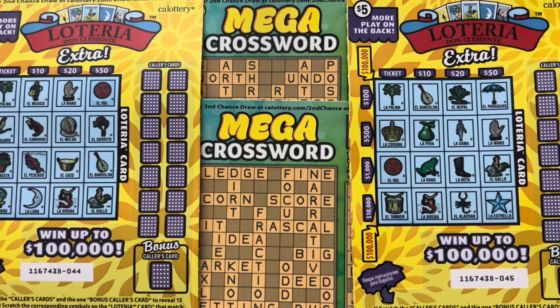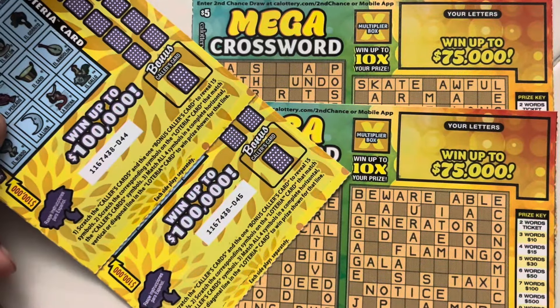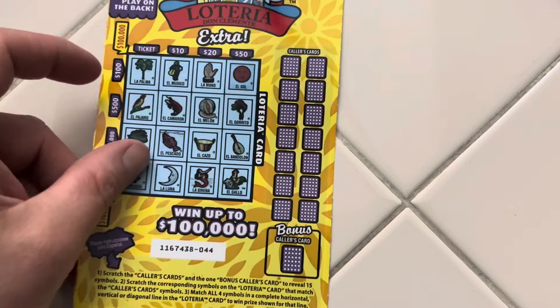What's up guys, today we have a $20 batch of California Scratchers. We have two of our $5 Loterias — tickets 44 and 45 — and two Mega Crosswords back-to-back, tickets 58 and 59. We're going to save our Mega Crosswords for last and start off on our Loteria on ticket 44.